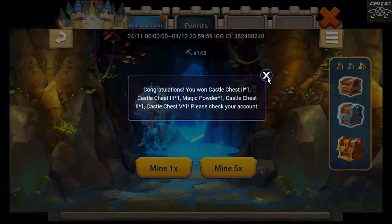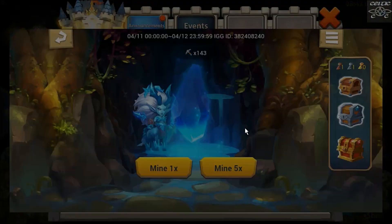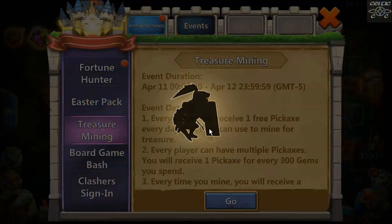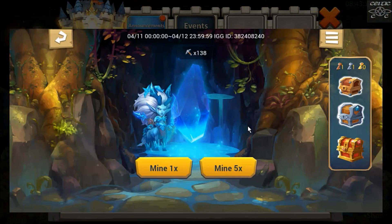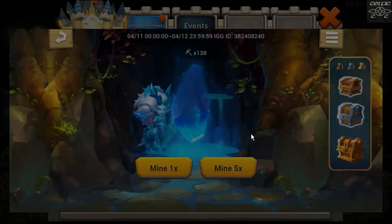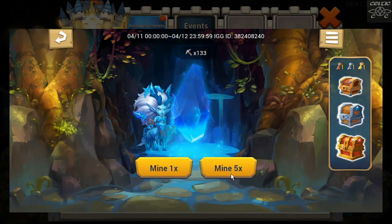It's a little bit of a shame with the magic powder - that's the only downside of this event, it only gives like one magic powder. But if you do the event a lot those magic powders will eventually add up. You do want to be seeing the castle chests really. Castle chest five, six, four and three. I might just start saving up the magic powder on all my accounts rather than using it up quickly. We've got the gold chest key which is nice. I'll do one more and then go into the mailbox.